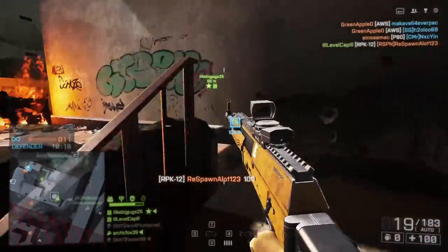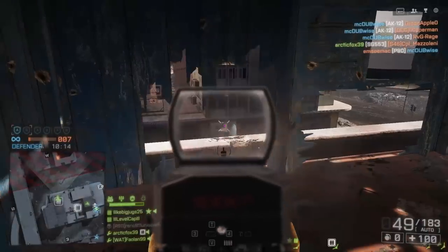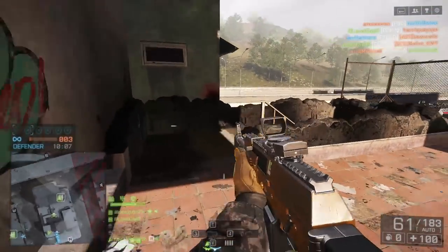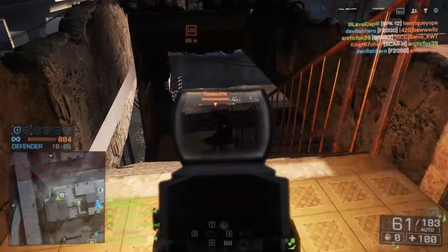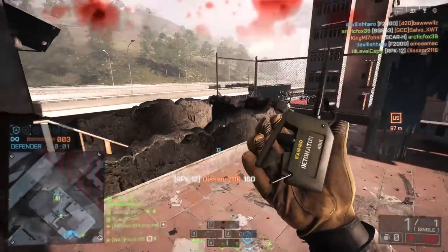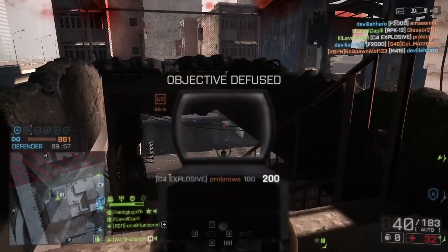Now let's talk about the RPK-12 and what it represents in Battlefield 4. There's a whole new series of AK weapons in BF4 that represent the modern AK platform. We've got the AK-12, the AK-U-12, and then the RPK-12. Aside from sporting a newer look with a top rail and none of the wooden furniture of the classic AK weapons, these guns also shoot a different round.